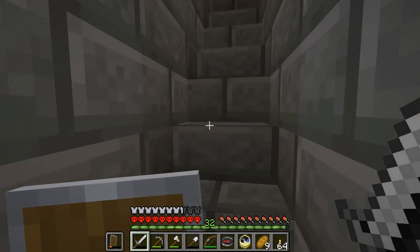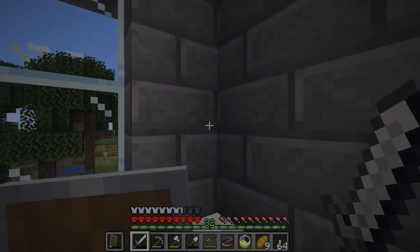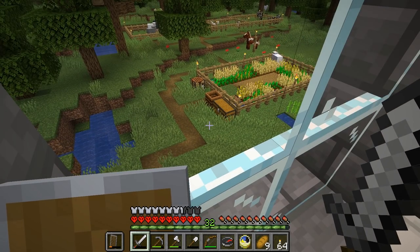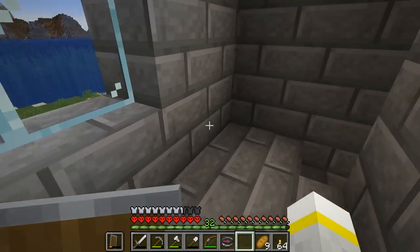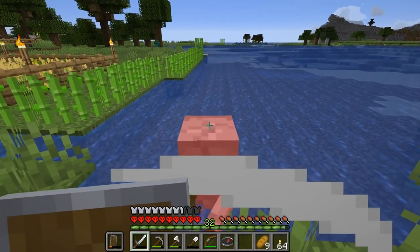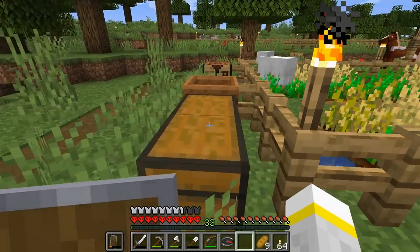Don't accidentally walk over the pressure plate to let the skeleton in. Here's why I put the bed upstairs — so that I can rest with enemies close by. One skeleton decided to have a swim. That skeleton, however, did not decide to have a swim. That skeleton is about to perish. Did that skeleton manage to get under a tree? No, you got in the water! It's okay, I can deal with you. Like so. Didn't get an arrow for it, but we did get some bones. Bones are useful.